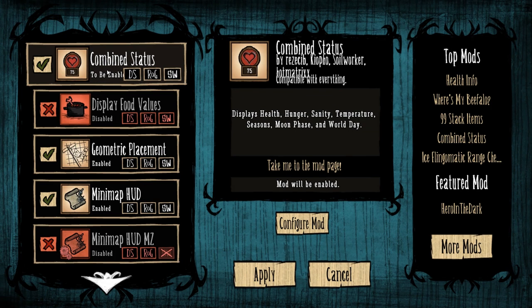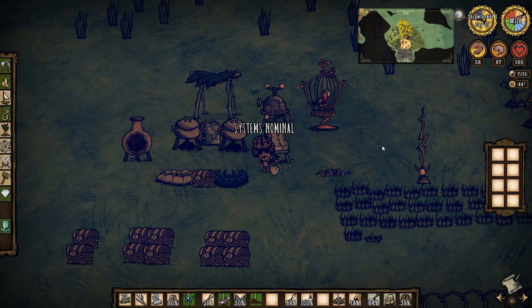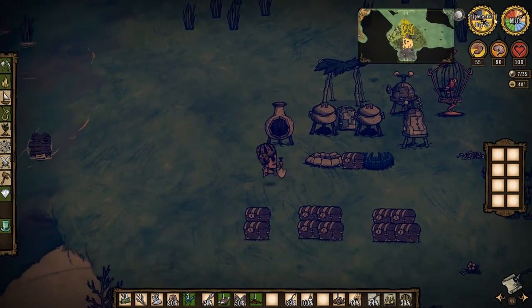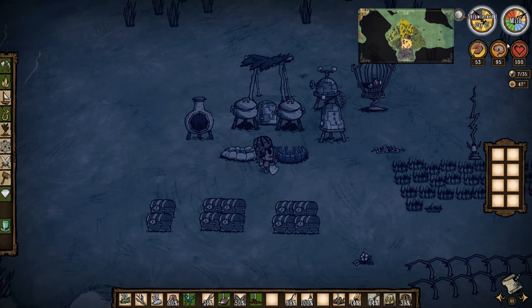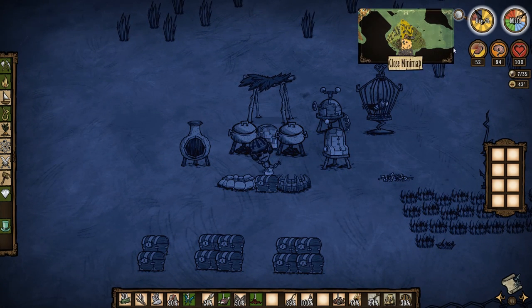I don't have to constantly remember stuff. When I jump into a world, you'd have to figure out what day it is, what season it is — if it's not obviously winter or summer, you're wondering what day of spring it is. Let's hop in a world and check it out. As you can see, we've got way more statuses condensed together. It'll show some stuff always on so you don't have to hover. We have naughtiness points right here, temperature, and the moon phase. So we know we're in mild season with nine days left.